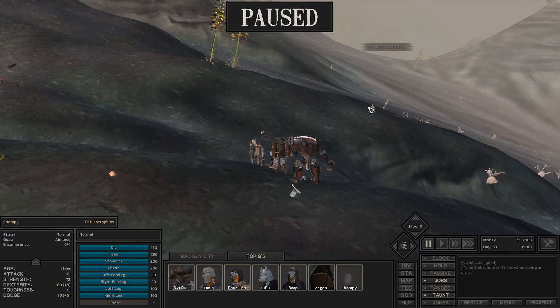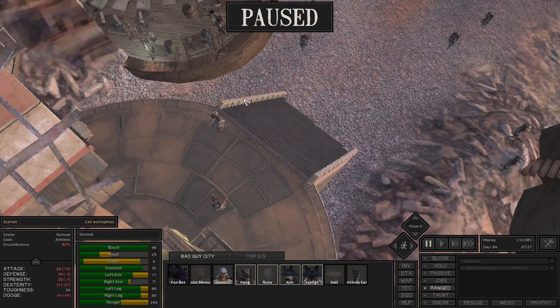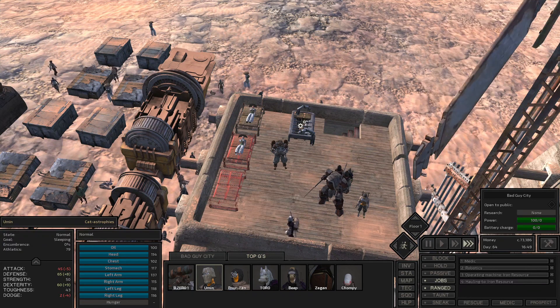If that isn't a perfect representation of how most of my plans in Kenshi go, I don't know what is. About 4 of the Bad Guy City gangsters loaded up on iron and other supplies and then headed to Squinn so they can make us some money. By day 64, the top Gs made it back to Bad Guy City where they were going to heal up before heading over to the Dusking Tower. With 7 strong gangsters, B01 was confident they could take down the weak faction easily with a proper strategy.